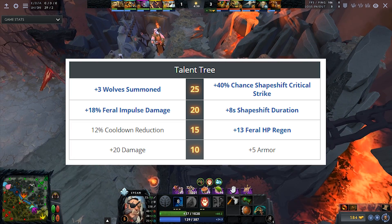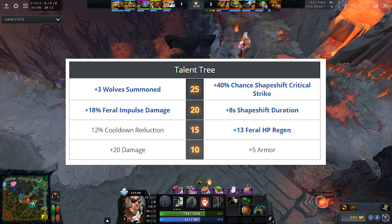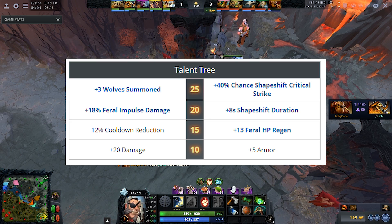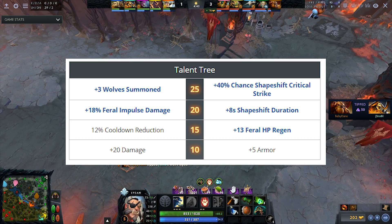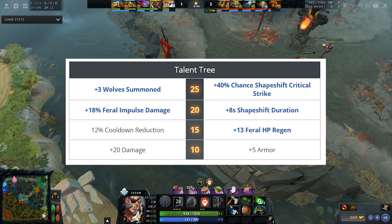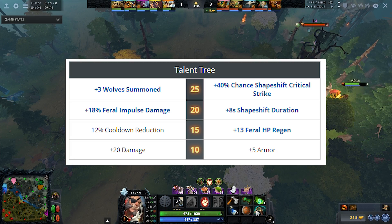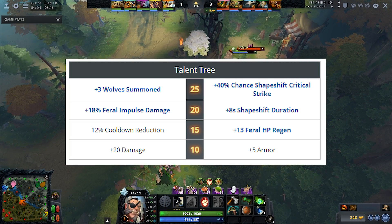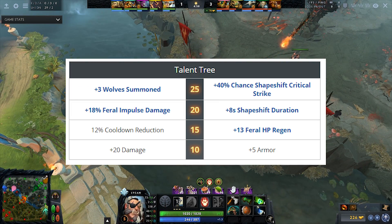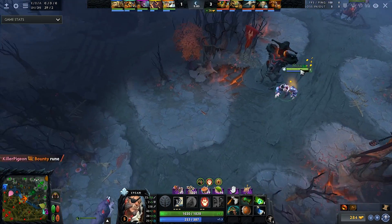At level 15, you always go for cooldown reduction because that matters a lot for summoning Necrobook and also for your ultimate. At level 20, always go for the Shapeshift duration to extend the time of you being a wolf — that can really help you in long teamfights because you are kind of useless without your ultimate. At level 25, I usually go for the crit damage because I need it in teamfights. Otherwise, if you only need to rat, you can choose plus three wolves. But remember, if the enemy can clear waves fast like they have Tinker or something, the wolves would be useless.